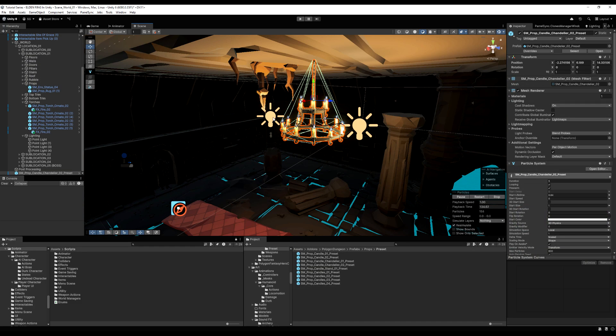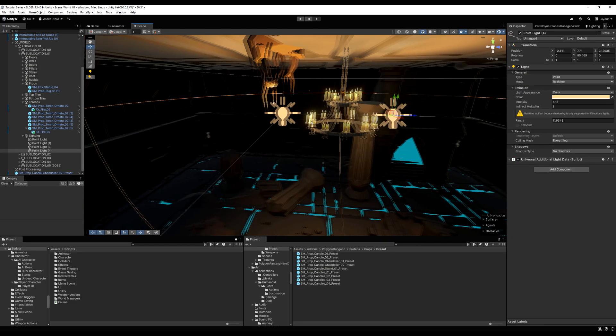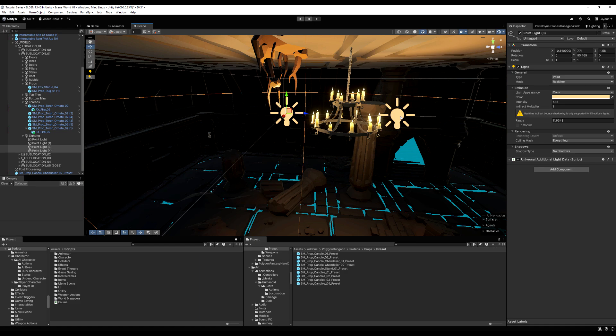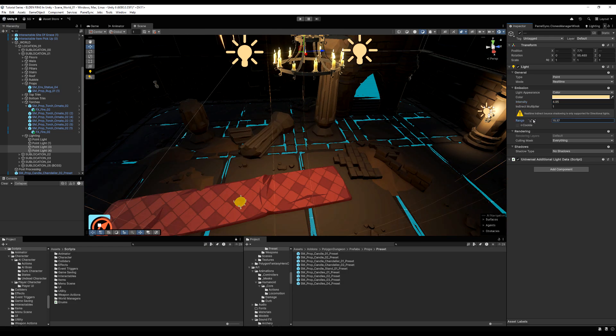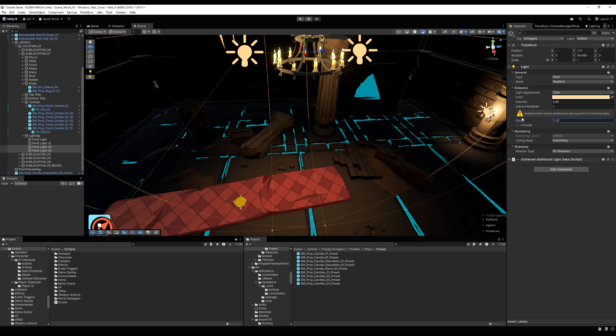After playing around, you can arrive at something you like. I've added another light via the chandelier — since it's big and round, I've added two light sources, one to the left and one to the right, to give the room more general light. I'll play around with range and intensity. Lighting is a lot of trial and error — it probably takes the most time in world design for me.